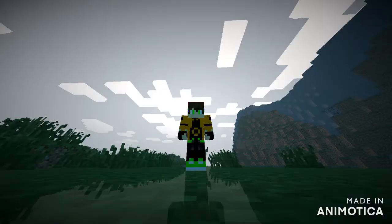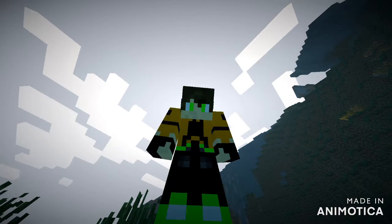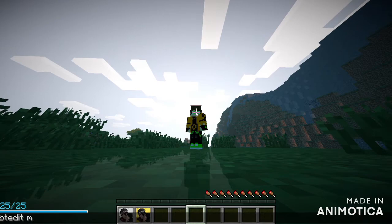Hey guys, I'm back. As you can see, I'm no longer in the hidden rain village, I'm no longer Pain, and I no longer have the Rinnegan. So how do you unlock it? First of all, you need to jump into the NBT in-game NBT editor.